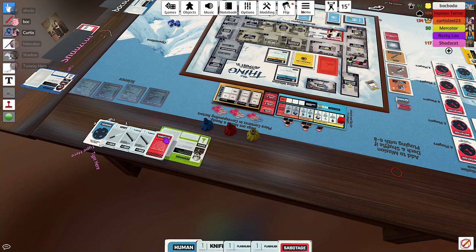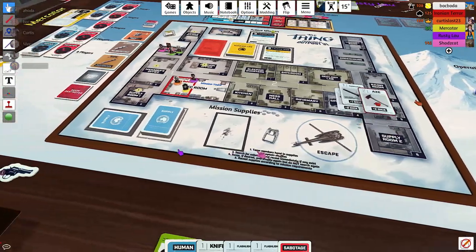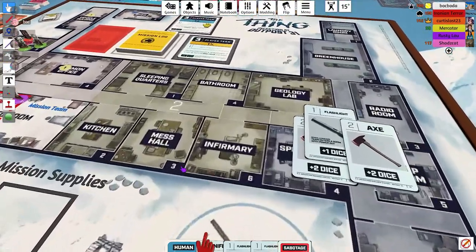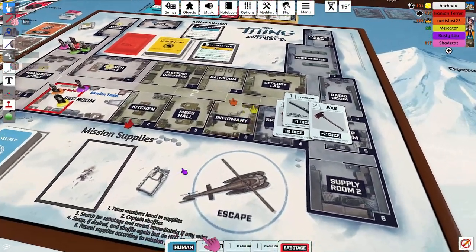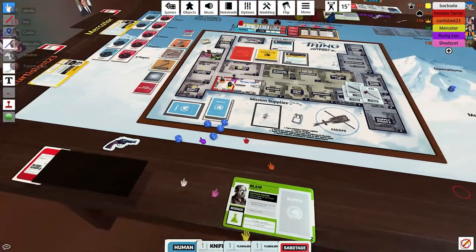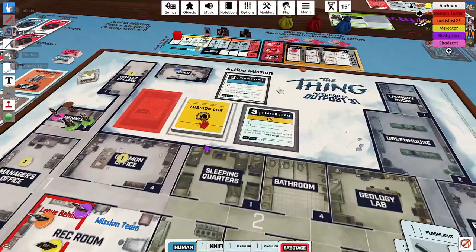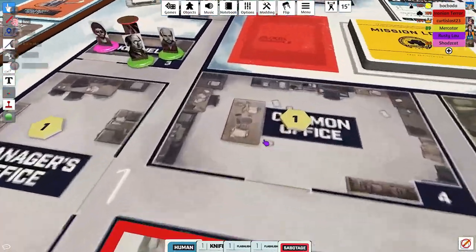I'm in the rec room with this maniac — okay so you can roll five dice. Nice! Okay, so now we need rope. I still need to find a rope.